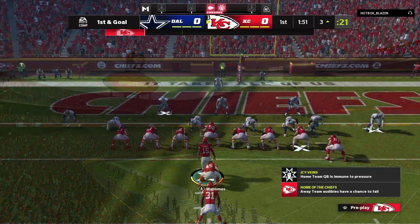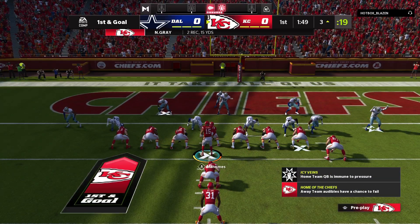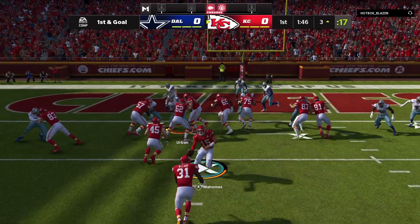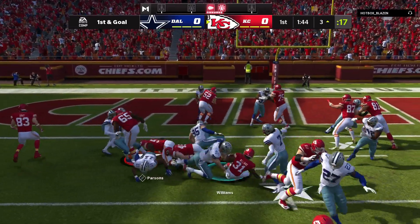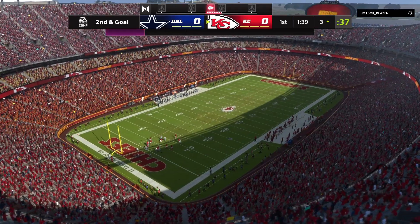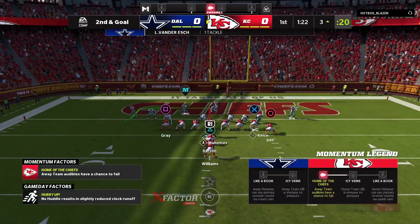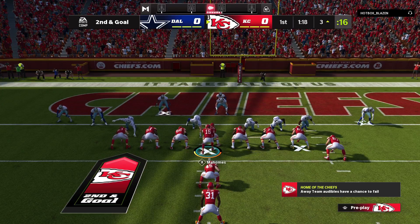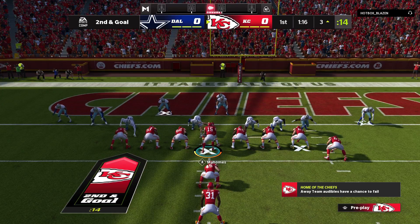His passing's been on point on this drive — been very accurate, gotten the ball downfield, gained nice chunks of yardage. But now in this situation the field is really condensed, so if he's gonna throw the football it would have to be pinpoint. The field shrinks, he has to be sharper. But it's been a good opening drive so far. Now they just wanna see if they can cap it off with the bell ringer and put it in the end zone.